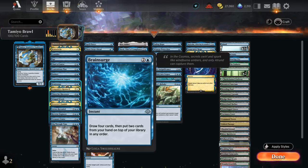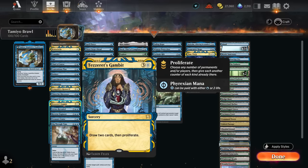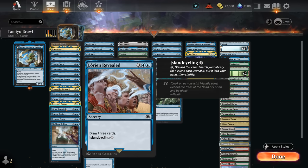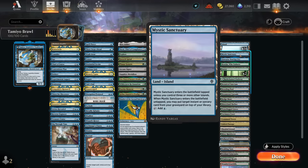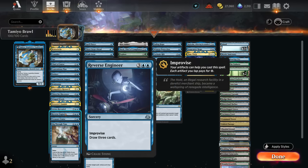Brainsurge is similar to Brainstorm, a bit more expensive, gets to see more cards, but is also an instant-speed way of transforming Tamiyo — so if you want to keep up a counterspell and pass a turn, and the opponent tries to remove Tamiyo, you can still transform it by drawing three or more cards at instant speed, potentially saving it from removal. Compulsive Research can draw three at sorcery speed, Thirst can draw three at instant speed, and with both we'll have to discard. Tezzeret's Gambit can proliferate and draw two cards, paying two life to the Phyrexian mana. Lorien Revealed can be island-cycled, synergizing with Mystic Sanctuary, which can get instants and sorceries back from the graveyard. Reverse Engineer with Improvise can tap three clue tokens to cast it for double blue and draw three.